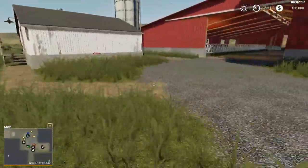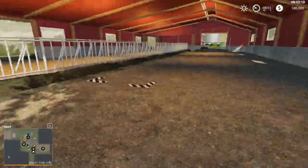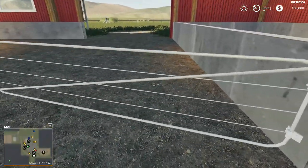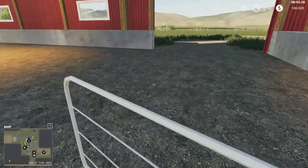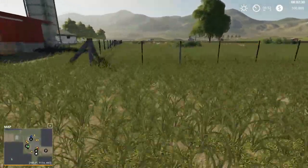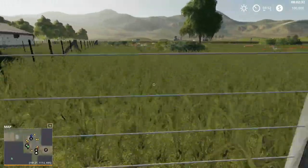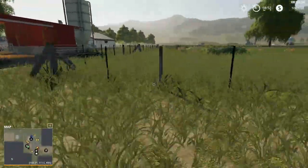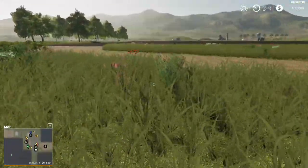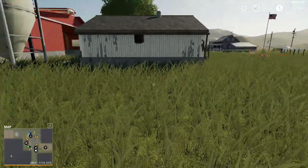Cow barn over here — nice big cow barn. Do these work? Oh they do! Look at that — oh, they're automatic. Isn't that sweet? And it looks like the fences are no collision. Not even the posts. Usually the posts are, but not here. That's good. I like that.